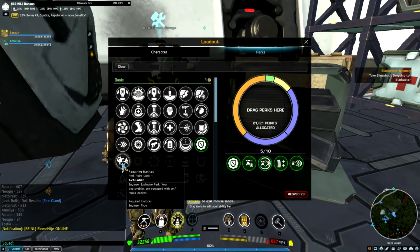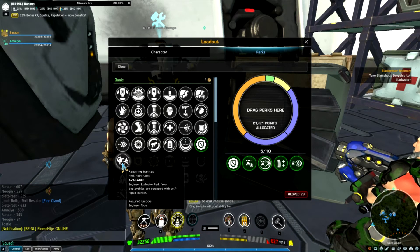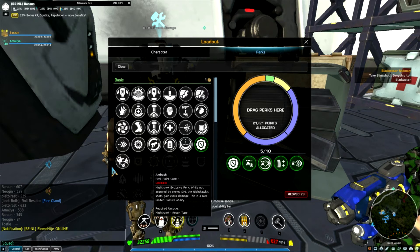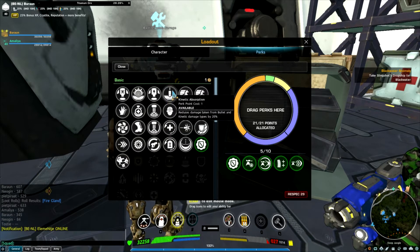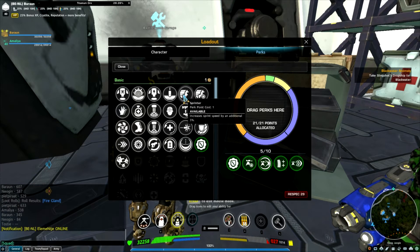One would say repairing nanobots is a must have. Maybe at lower levels, but at higher levels it only heals so slow and so tiny — it's not really any good. It's rubbish. Harden for yourself maybe, and resistances. In a thumper you wouldn't need running speed because you're not going to go far from your turrets anyway. You don't need to jump, you don't need much.